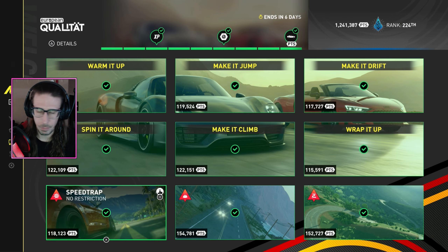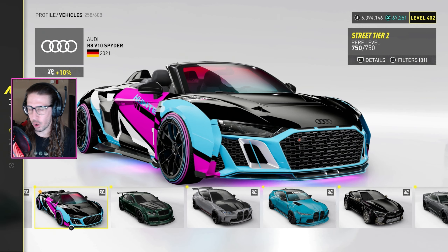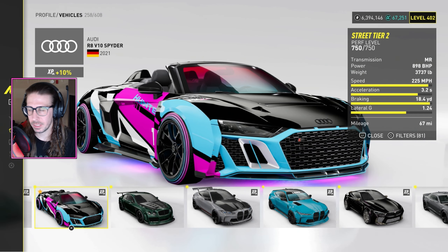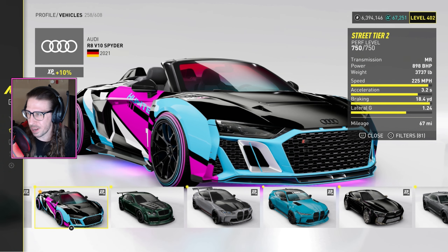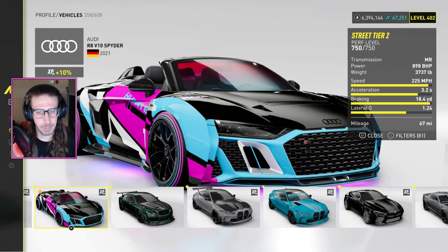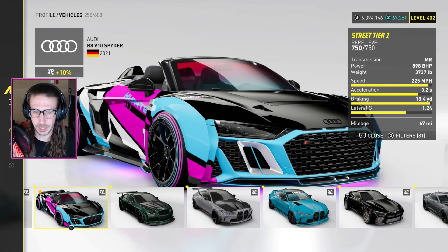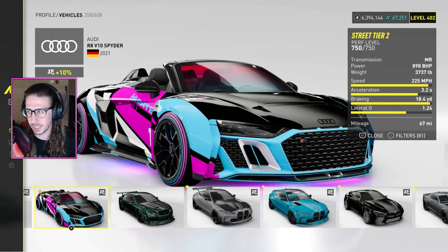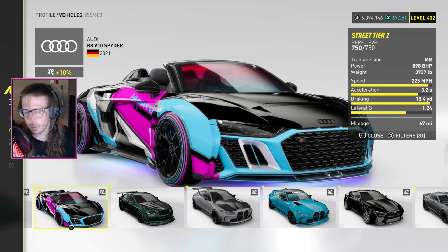First up, the Audi R8 V10 Spider. Unlike the all-wheel drive version, this one is MR — and it gets wild. There's even one event that involves drifting, so the game knows exactly how wild this car is. I've done a lot of races, tweaked the tune multiple times. Throttle control in low-speed corners is a must, and the curbs can really unsettle the car, so keep that in mind.